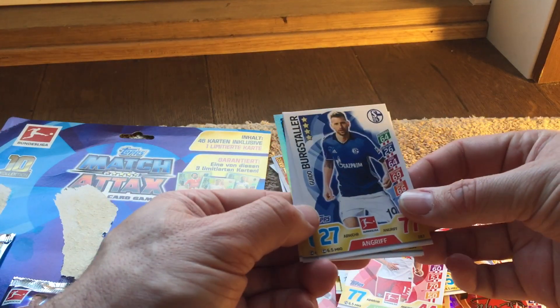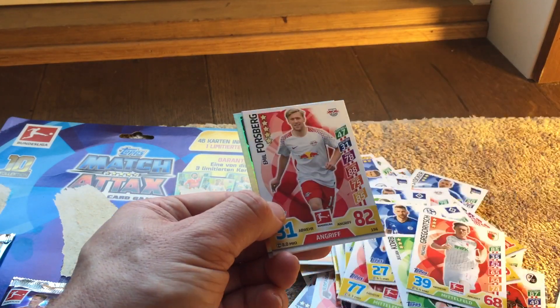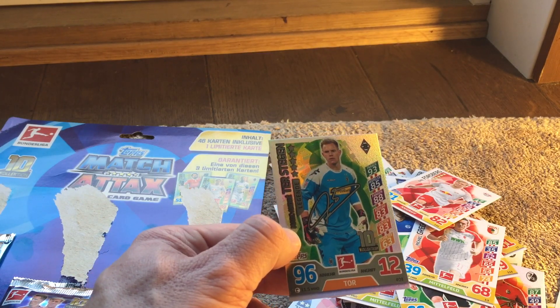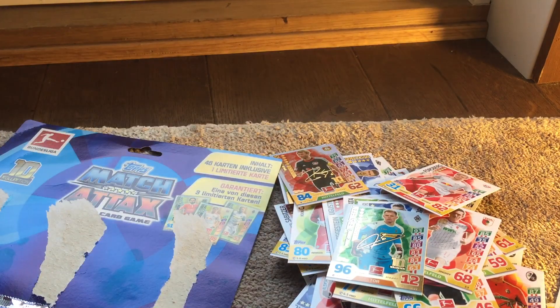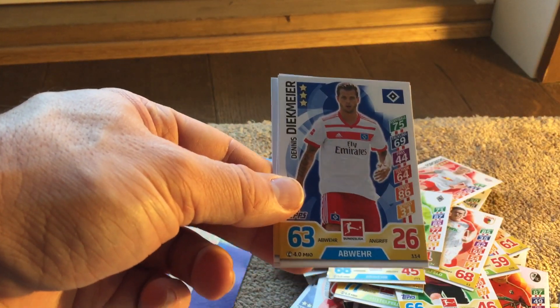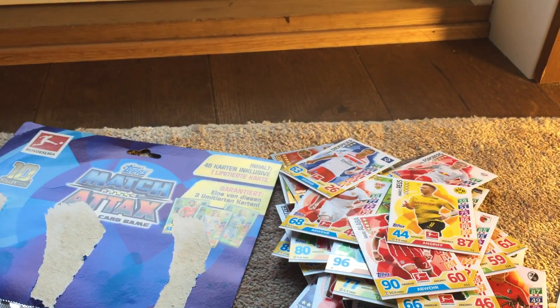On to pack number 7. We have Bergstalert, Korb, Gregorich, Forsberg, and a Ter Stegen Legend card with a signature effect on it — obviously now at Barcelona. I guess that's the same sort of thing as the re-release of the 100 Clubs, but again a top player and a very nice looking card. And then we have Sommer, Insure, Deekmeyer, Alaba for Bayern, and then Reus — still at Dortmund.